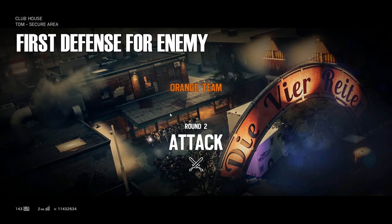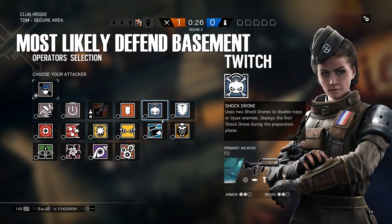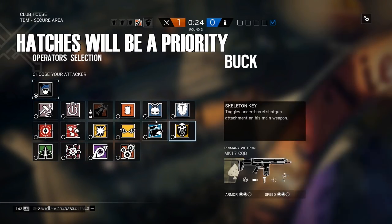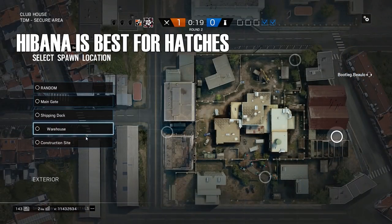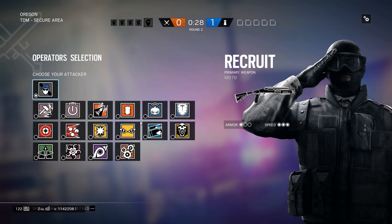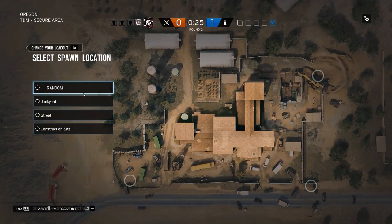The first core topic is operator selection. If you have basic meta-knowledge for most maps, you'll know what order the defenders will defend in and what operators might be needed. So choose operators that will help you most for the objective you assume they'll go to. For example, if you think they're going to the basement of Oregon, don't go Fuse — his gadget is pretty much wasted there since he can only cluster by going downstairs. Instead, choose an operator that can actually help, like Hibana, to get hatches.